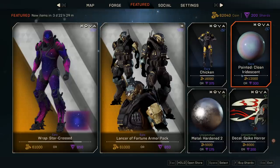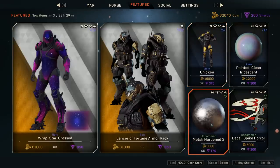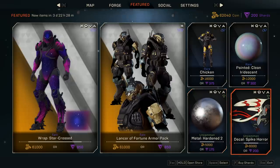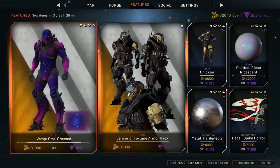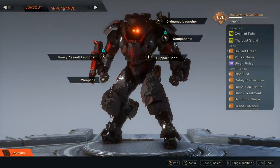Moving on, the one thing I'm actually excited about is the painted clean iridescent. I think this is a paint overlay - it definitely looks nice; I saw some screenshots and it looks very interesting. We also have a chicken emote, a metal hardened tool which I didn't know even existed, so we'll have to see how it's different from the first one, and then the decal spike armor which I could have sworn we already have. Let's go back into the forge and see what we have.